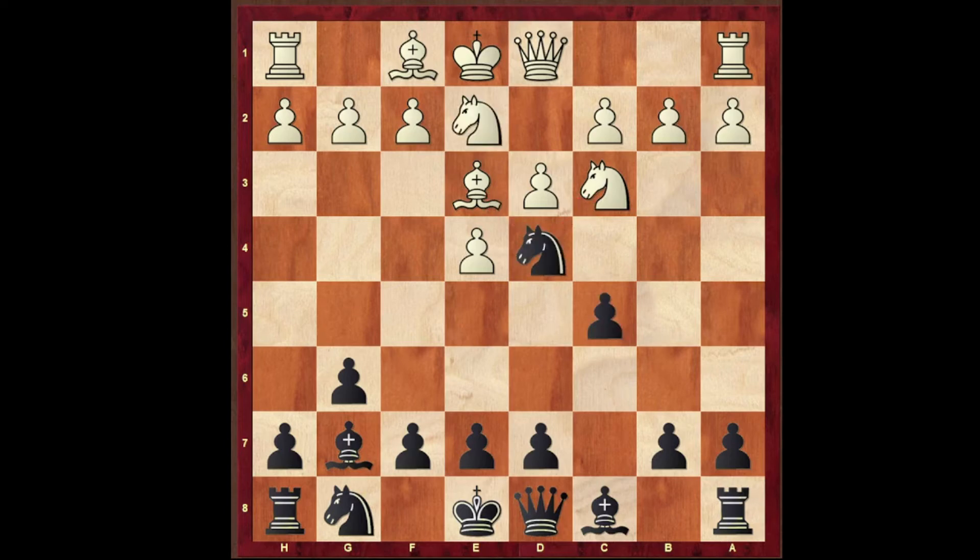Let's go back. What happens if white goes for something like g3? Then this is even worse. Can you find the winning move? The move is knight to f3 — checkmate! Amazing opening trap, isn't it?